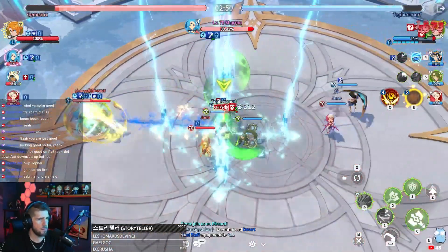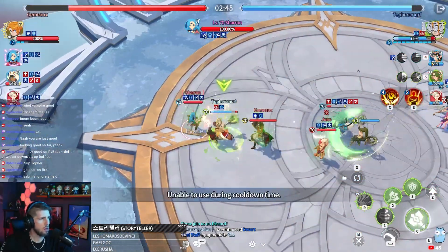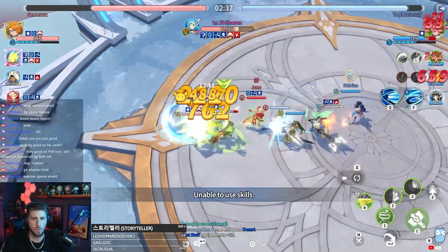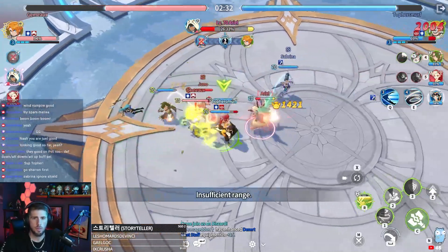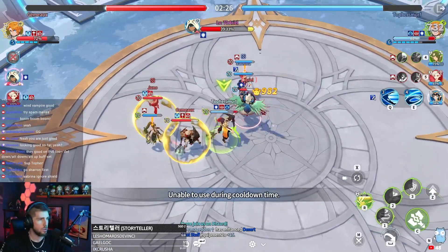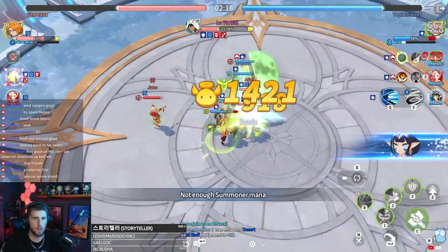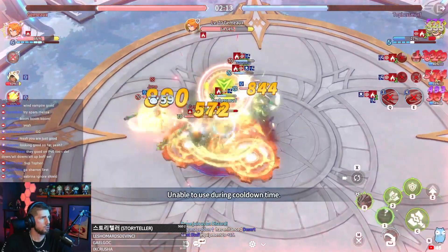Sabrina skill 3. Let's get a little heal and then one more cleanse. I saved up a little bit of mana — had some mana from the cleanses off of Juno — and then I was able to do her skill 2, which is obviously a more powerful skill. Not only is it defense down but it's also damage reduction effects. Should have a Juno cleanse here in a second — yep, there it is.